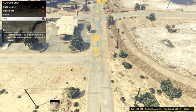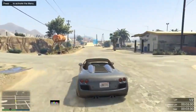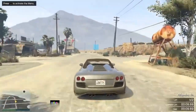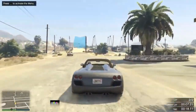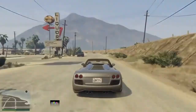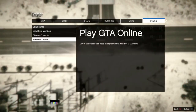When you finish creating the mini race, go ahead and test it again. When you finish testing the mini race, press pause, go online, GTA Online, and go to invite only session.